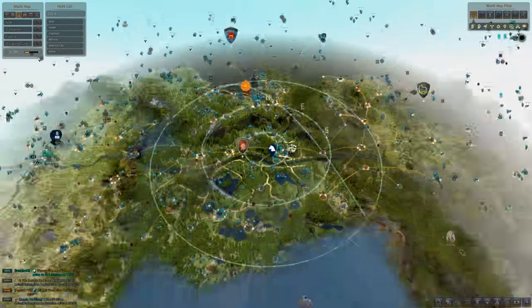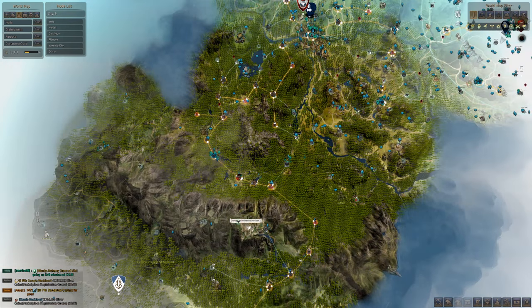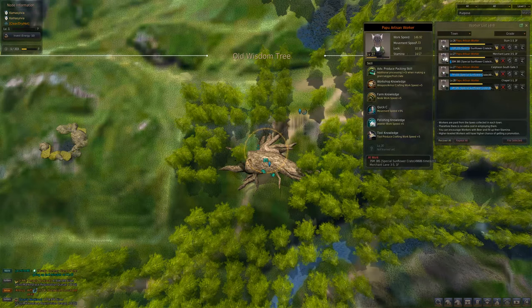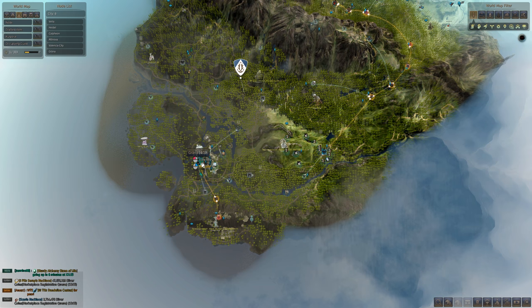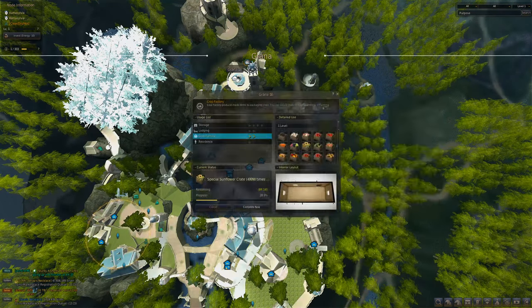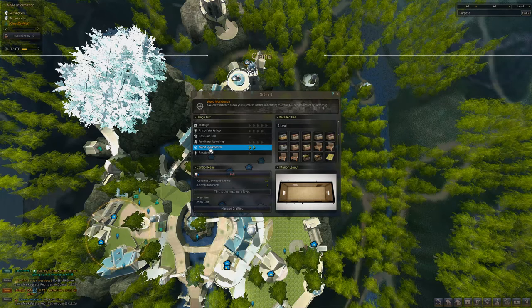Let's get started by going down to Coma Silvia. First thing you're going to realize is that this looks rather similar to the 250 CP guide. I still have Old Wisdom Tree workers going over to Calpheon — those workers being a plus-three timber worker, two plus-three produce workers, and one plus-three crate worker. We're just going to add Grana into the mix. When we go to Grana we're going to have Grana 17 and Grana 16 which are two workshops for the crop factory, Grana 15 for the mineral workbench, and Grana 9 for the woodwork bench.